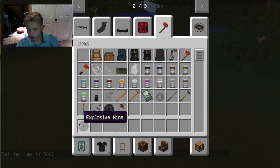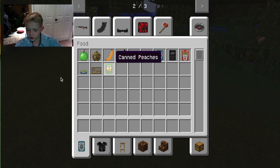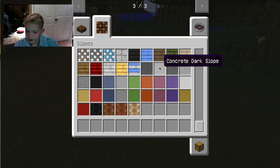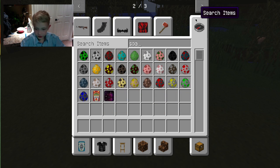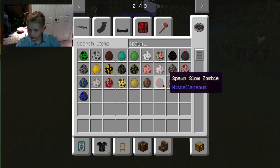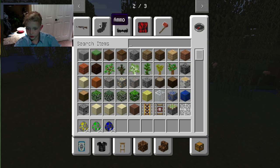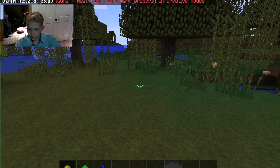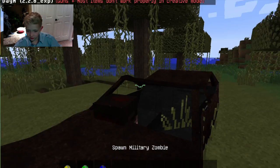Those mines are cool — they don't even hurt the ground and stuff. There's more slopes and stuff too. Now it's time to see all the zombies. We already saw the slow zombie. Now it's time for the fast zombie, the military zombie, and the police zombie — so I better get a gun ready. That was the fast zombie, I believe. Fast zombie. And then there's military zombie and then there's police zombie.